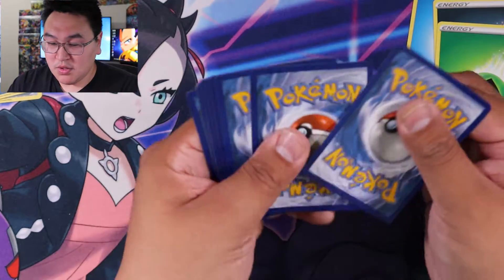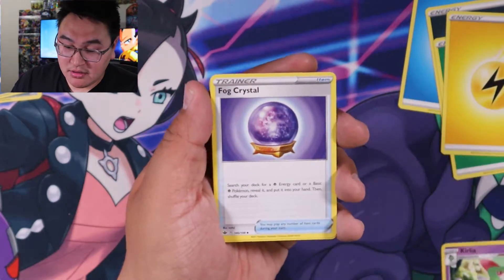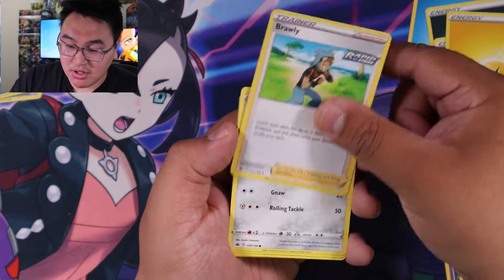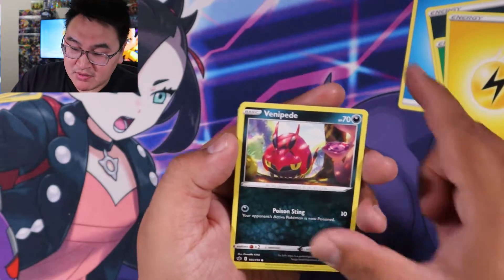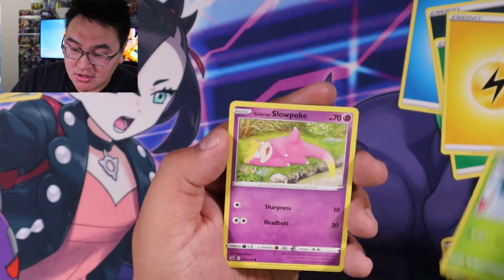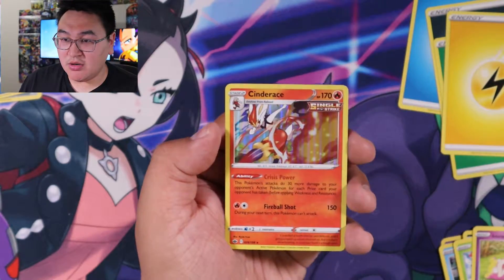Next pack — one, two, three, four — electric type. Kirlia, Fog Crystal, Brawley, Aaron, Snorunt, Venipede, Snover, Glare, and Slowpoke. Reverse Bond Sweet, and a Cinderace holo!